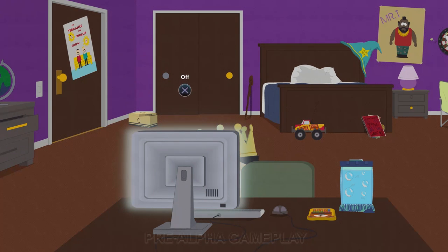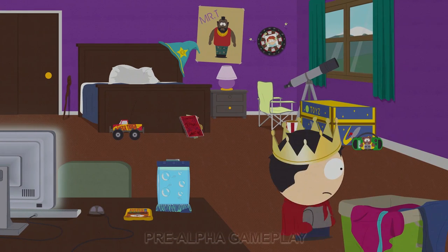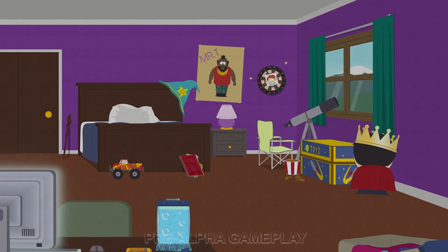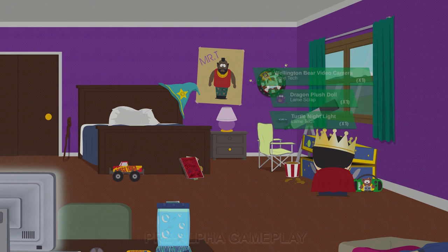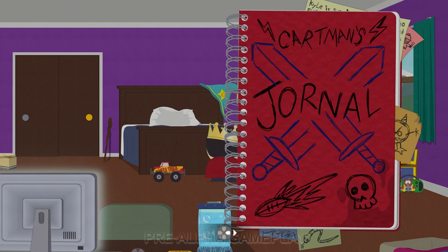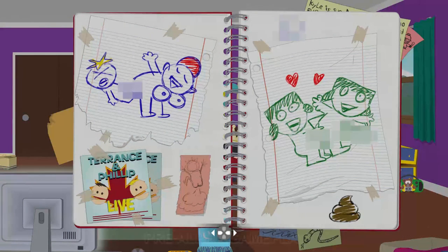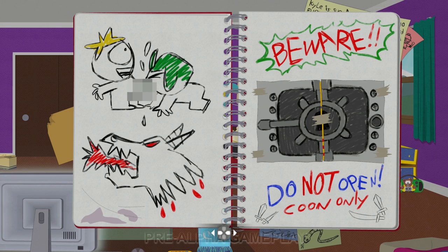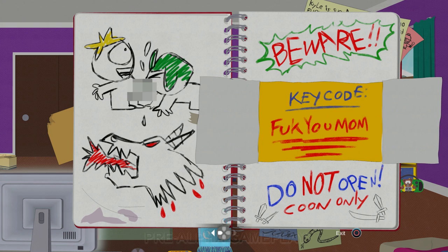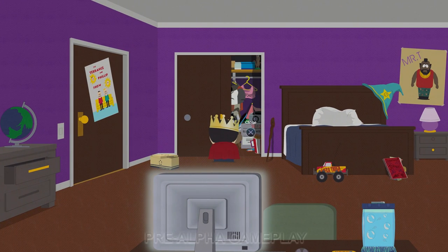As you can probably tell, the gameplay and visuals are about the same as you'd expect — it looks exactly like the South Park cartoons. One thing I noticed in this pre-alpha build is that the gameplay runs a lot smoother than it did in Stick of Truth. Even though the games look the same, Stick of Truth had some frame rate issues at certain parts, but in this pre-alpha build this specific section just ran silky smooth.